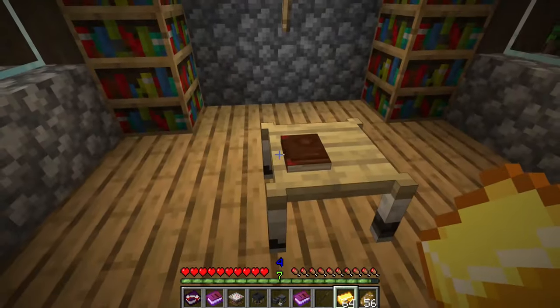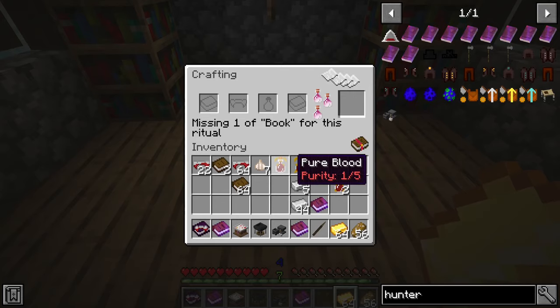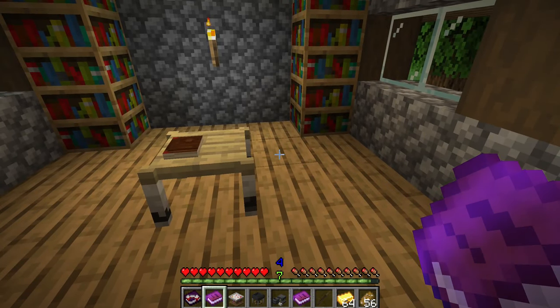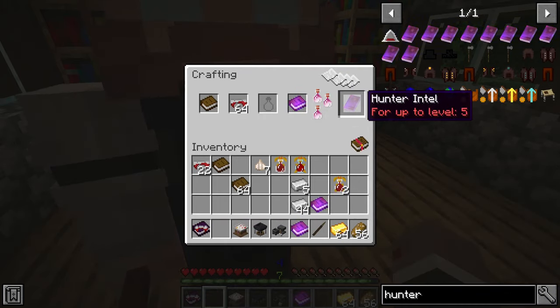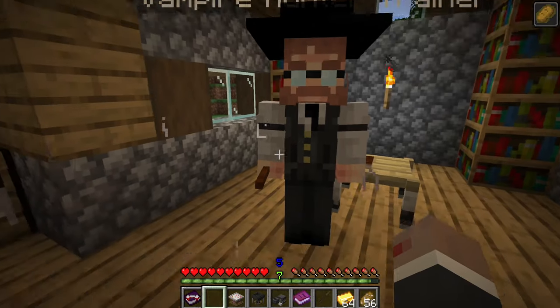You can also craft a hunter table like this. Here you can do some research, for which you will need a book, usually some vampire fangs as it tells you here, as well as a vampire book. Vampire books are these strangely named books you can find in mineshafts, or they are also dropped by advanced vampires or advanced hunters at a very low chance. Place all of this in the table and you should get the hunter intel for level 5. With this the hunter trainer should be willing to train you to level 5.